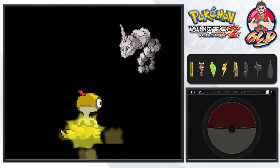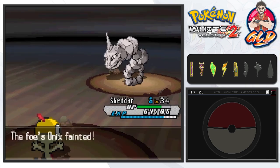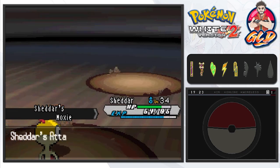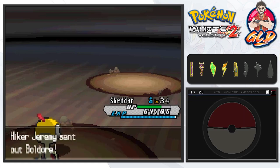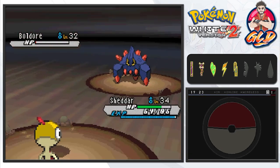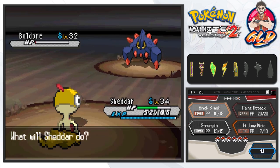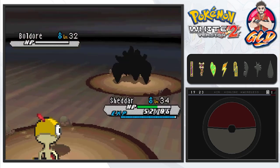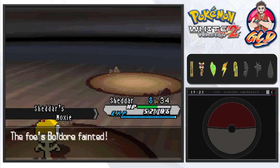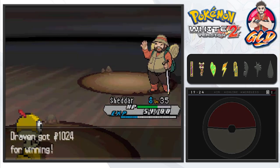Let's lay down the smack with Brick Break — there it is! We get some Moxie from that. He's coming out with a Boldore, so let's continue with Sheder. High Jump Kick — it's Sturdy so it survives by one hit. You gotta love Steel and Rock type Pokemon because Sturdy always comes in handy. Boldore defeated, more Moxie! Sheder is now level 35, so I'll swap the Experience Share to Gigalith.